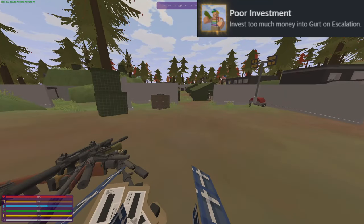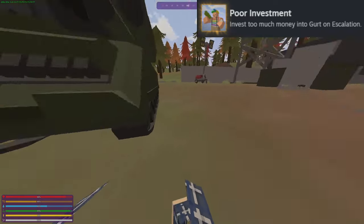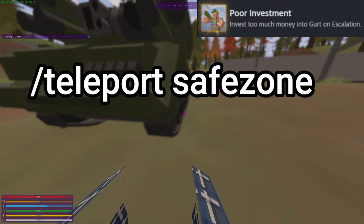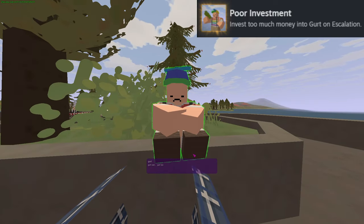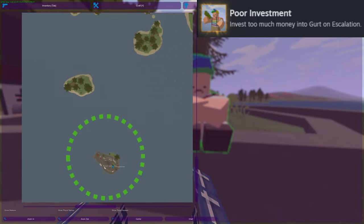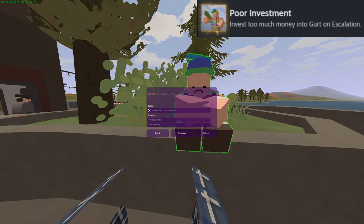And now for our final achievement, Poor Investment. This one actually has a bit more material to it. First, we're going to have to start by teleporting to the safe zone, so do slash teleport safe zone. Once you're there, you'll have to go find Gert. I've already accepted the quest, but there will be something there where you can talk to him and accept it. The quest from Gert is going to be called Gert's Quest.